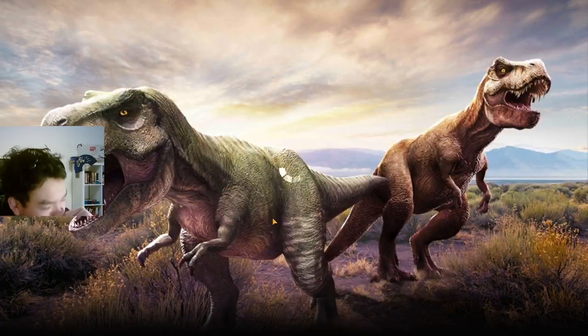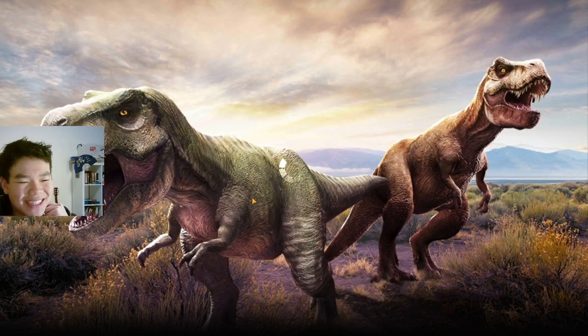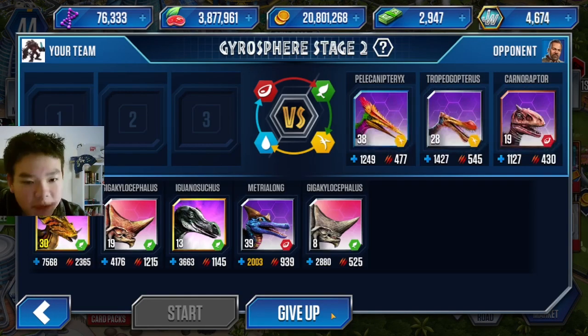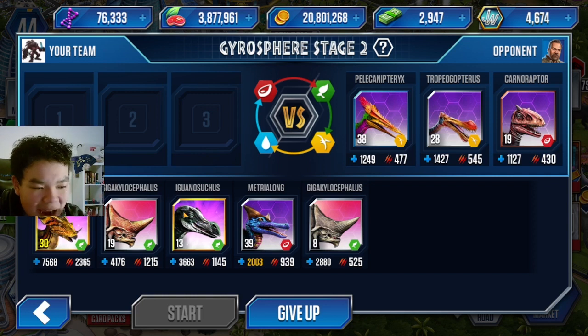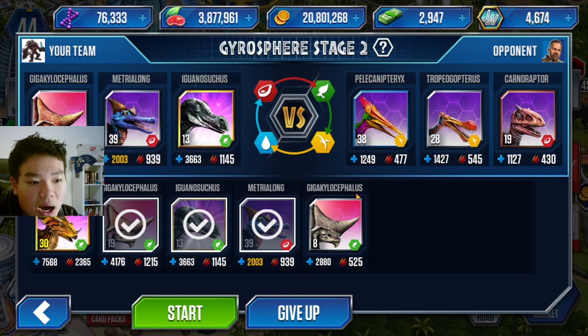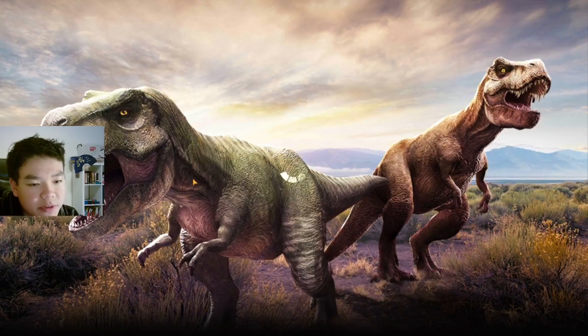Two carnivores is kind of concerning though. I really didn't want to take four herbivores — usually you want a nice even spread, like one herbivore, maybe two carnivores, a couple of pterosaurs and an amphibian. That would be pretty nice. This battle is pretty good though — we have two pterosaurs and a carnivore. I can probably rely on Metrialong to take out the Carniraptor.